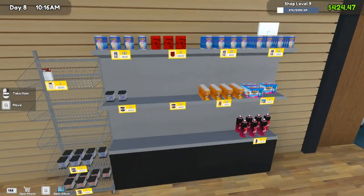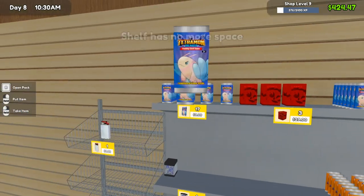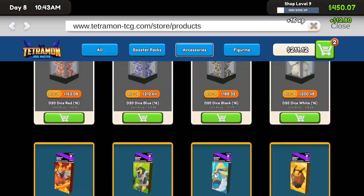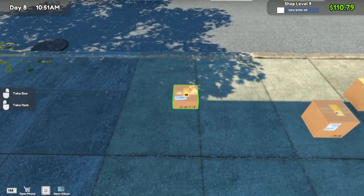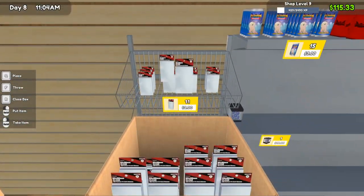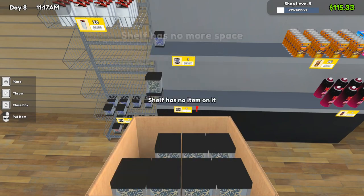Pretty much called that one right on the money. We need deck boxes for sure — oh snap, we need sleeves too. So we need sleeves, black dice, deck boxes — we can buy all three of those. Stock that up. Two dollars isn't much; we're only making about a dollar-fifty profit on those, but when they buy ten at a time that's pretty good.